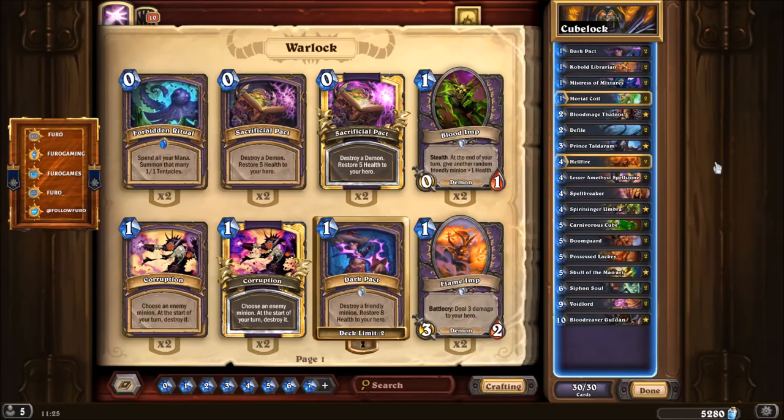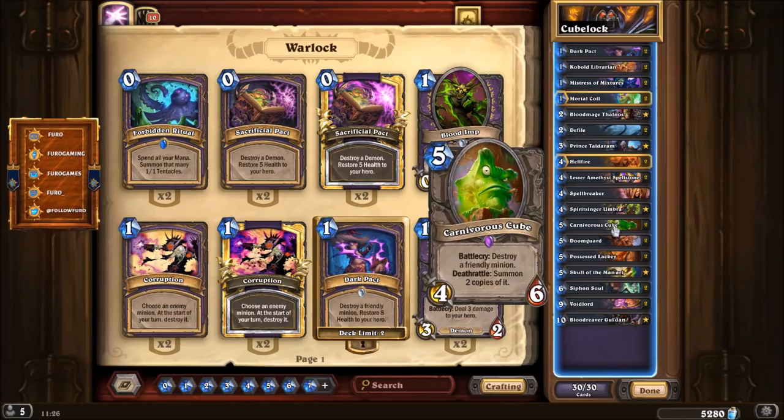If you're not familiar with Cubelock, that is a new type of control or combo deck that emerged with the latest expansion Kobolds and Catacombs. It's all about one card which is the Carnivorous Cube — Battlecry: Destroy a friendly minion, then summon two copies of it.